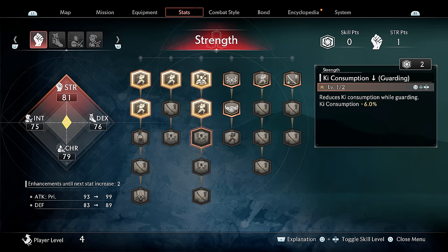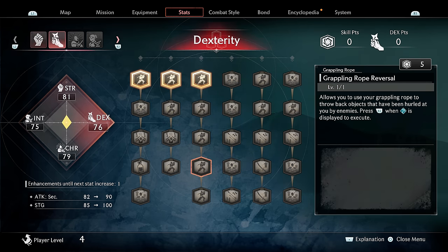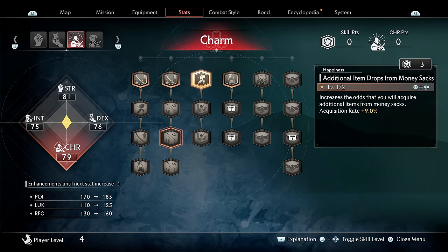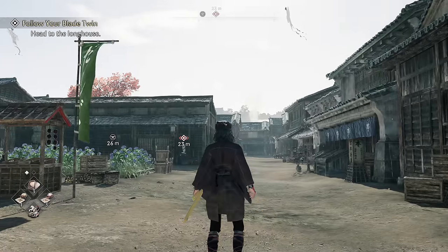The symbol here is for skill points and this one requires strength points, so they use different currencies. I was confused at the end of the last video about combining points. Some of these cost a lot. Anyways, let's keep it moving.